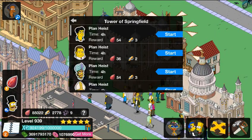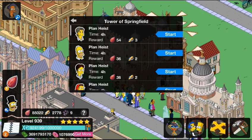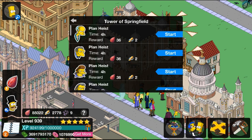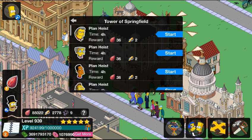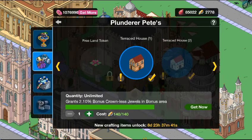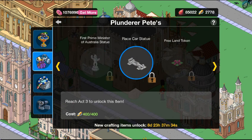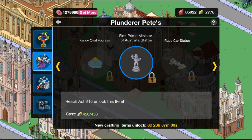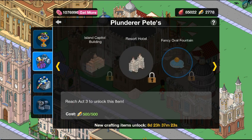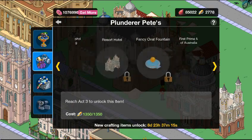I'm just going to send all my people on tasks, just to get more crafting currency. As I can see I have up to 2,778 of our plunder. For Act 3 in particular there are a few buildings that are a little bit pricey. We have a 404 racecar statue, an Australian statue at 450, a fancy old fountain at 500, one at 800, one at 1,350, and one at 300. We still have our free land total.